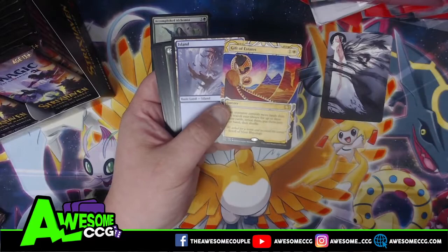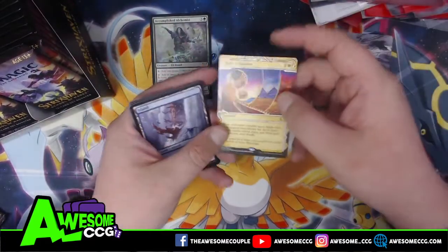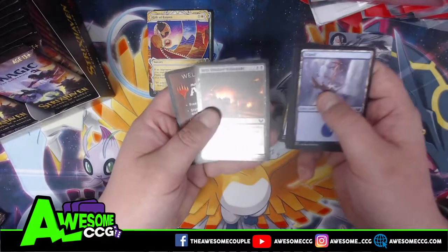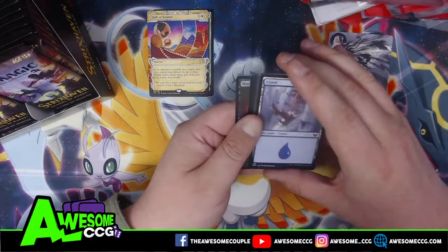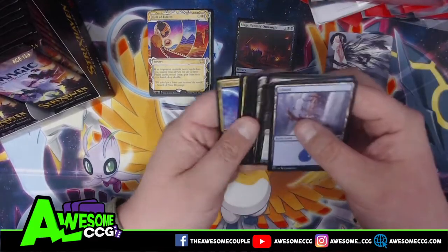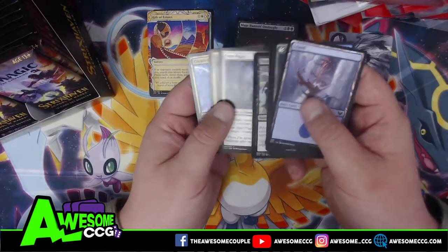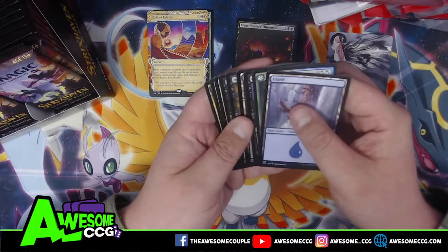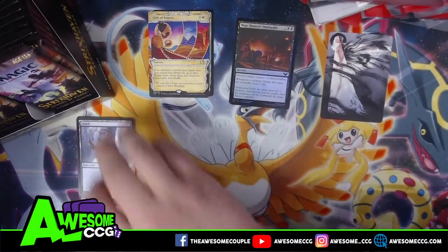Some of these cards haven't been reprinted in years, so it's gonna be new artwork and you'll be able to play them in newer formats. This is a white sorcery. I can't wait to see one of the other colors. There are a few of them I'm really excited about. In the set boosters you could pull a pack that's all uncommons and rares, and it looks like every pack has at least one of these spells.